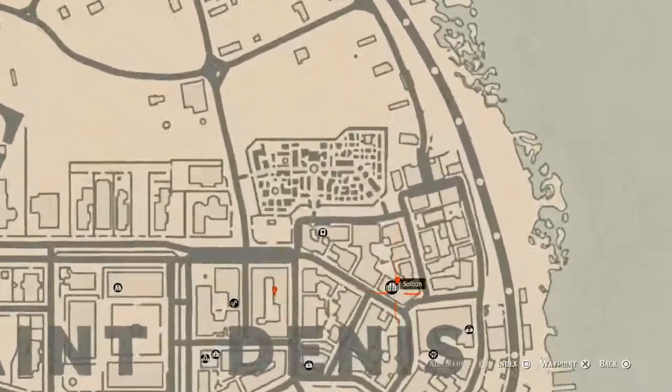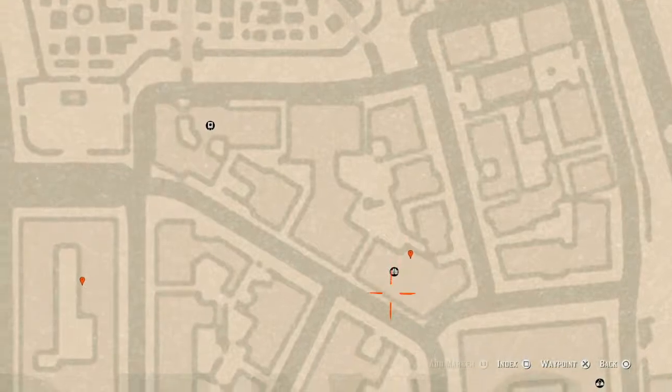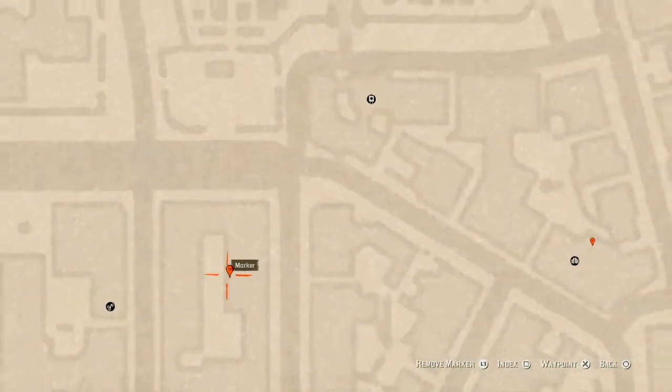This one is inside the saloon — you can see the saloon to the left. Go through the front door right here and go to the back. At this location in the back there's a floating shelf, and right there you guys will get a tarot card — a Six of Wands.